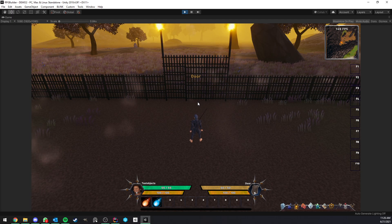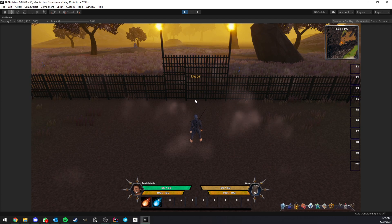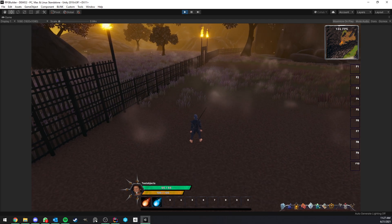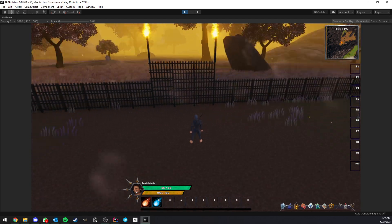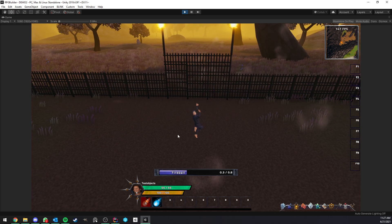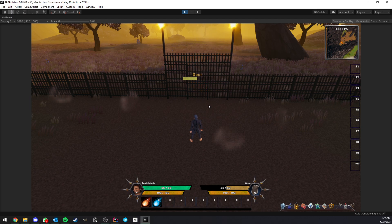They are actually using part of the RPG logic for the entire combat system, which makes it very easy to use because we can use any kind of ability type. For example, even if I don't target the door, I have a fireball which is a projectile that does not require a target. If I use it on the door it works just like it would on an NPC, and it even applies DoTs - every effect like that will work just fine.